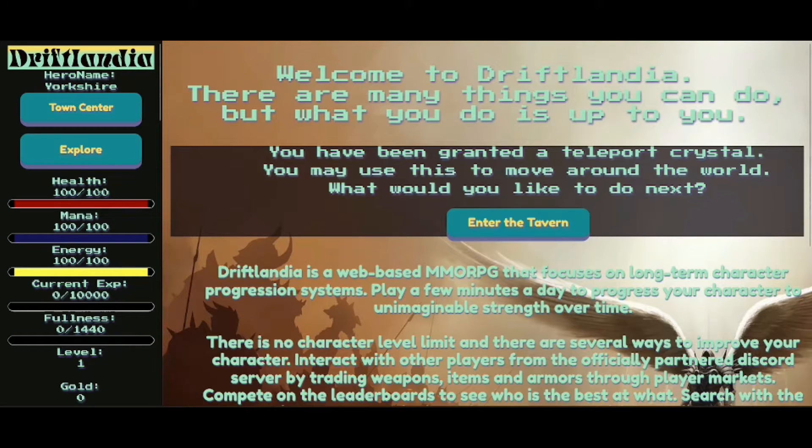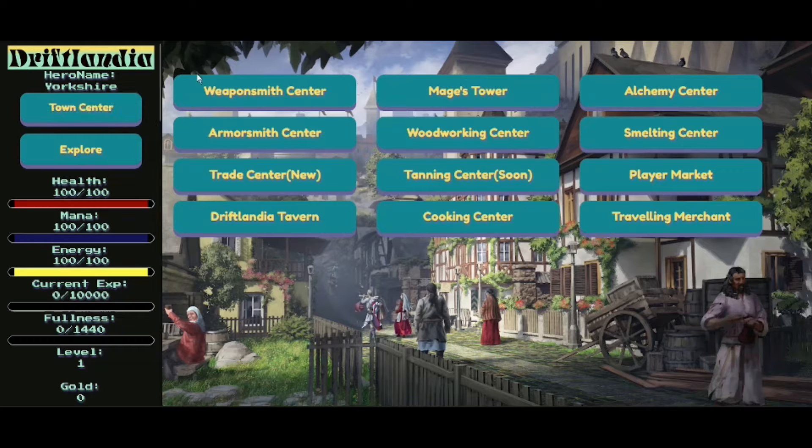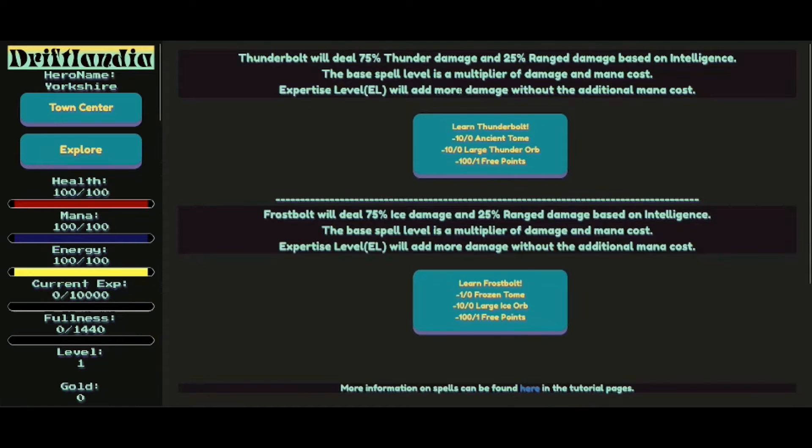We're back here. Maybe we explore over here — Town Centre, explore. We've got a Weaponsmith Centre, Mages Tower, Alchemy Centre, Aerosmith Centre. I think you go there if you don't want to miss a thing. Woodwork Centre, Smelting Centre, Trade Centre, Tanning Centre — is that like a sun tan or is that leather tanning? Either way, I'm curious. Player Market, Driftlandia Tavern, Cooking Centre, Travelling Merchant. I've got no gold at the moment, so where's the quest? What do I do to go in a dungeon or something?